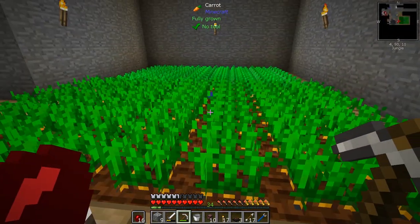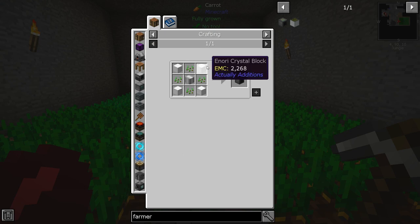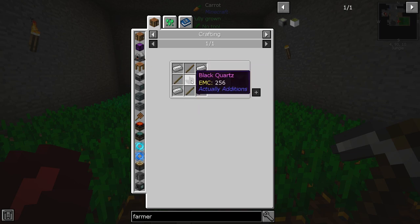And while we're doing that, I think I'm going to make the farmer block. So if we just type in farmer in here. I believe it's this one. What do we need? Iron. A nori crystal block. Iron casting. I think we've got black quartz somewhere.